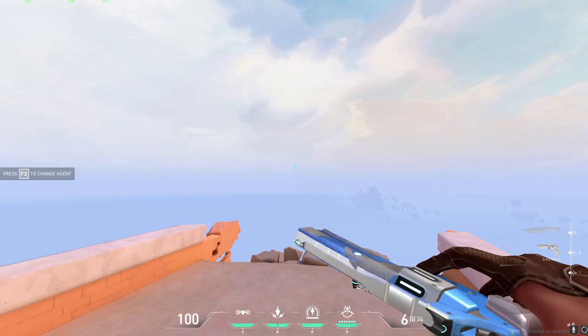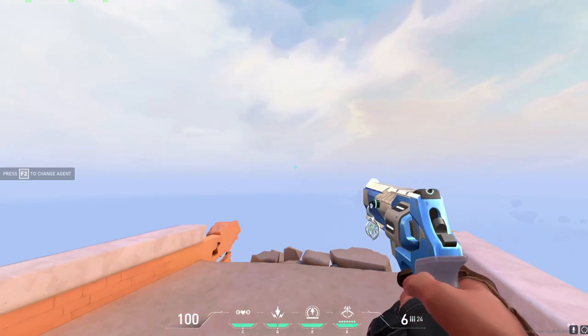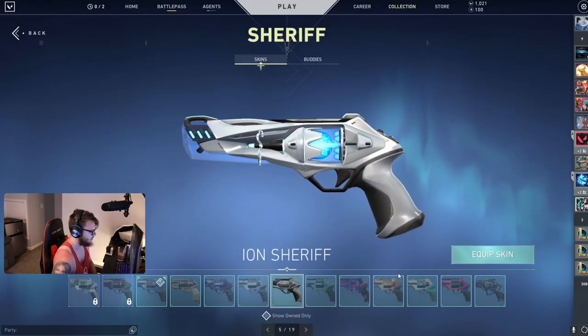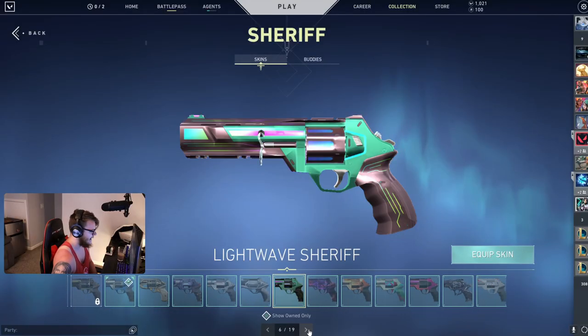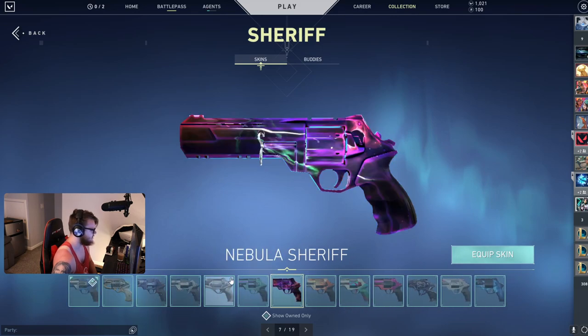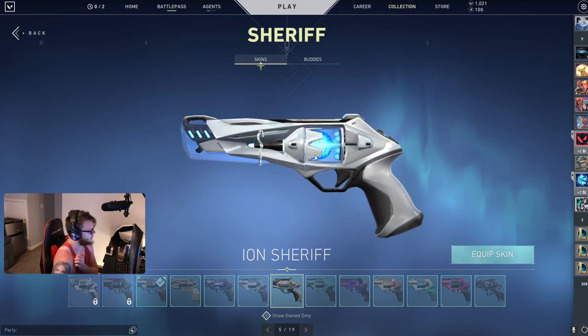Then the Protector Sheriff — this comes directly from his Agent Contract, so obviously we're going to put that on. If you didn't have that, you could go with something like Ion, or something like Sakura or Sylvanus. But if you're not going to use his default one, I would use the Ion Sheriff, because I think Ion looks really well with him being both white and blue. I think it's a really nice skin set.